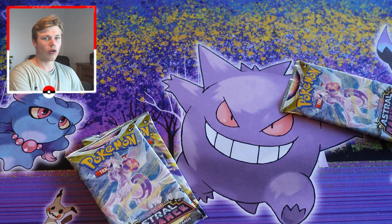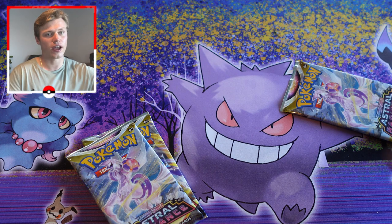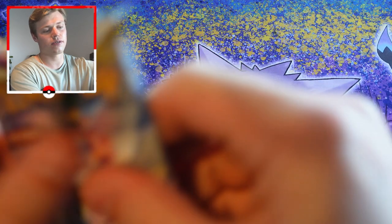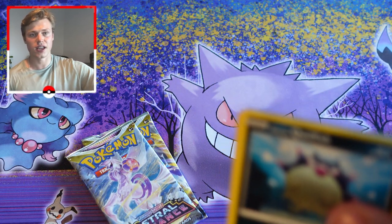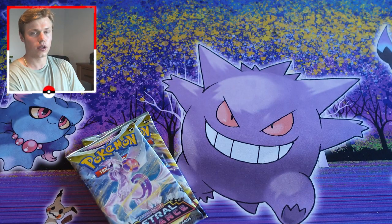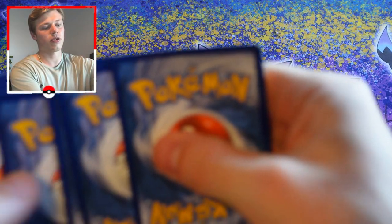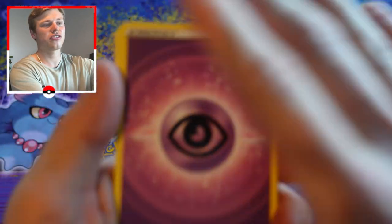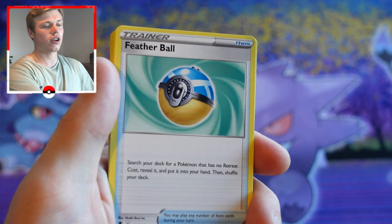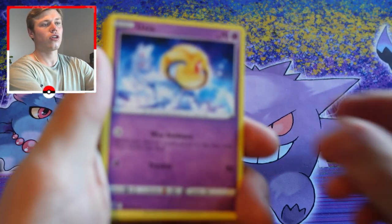We have Regice as our reverse holo — and bang, look at that: Origin Form Dialga V! I had actually pulled this card before, but it's always cool to pull an ultra rare. I did do an entire Astral Radiance booster box, so there aren't that many cards I need in this set — I still need most of the secret rares, but I probably have about three quarters of the rest of the set.